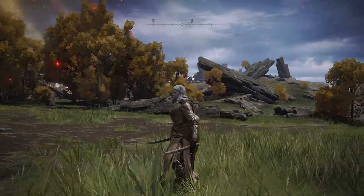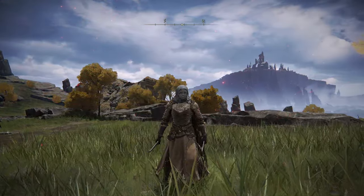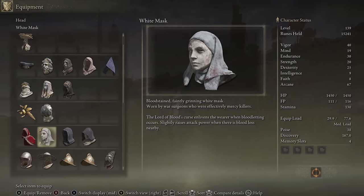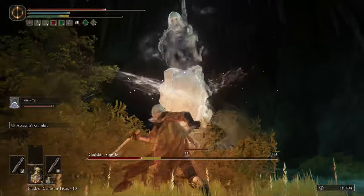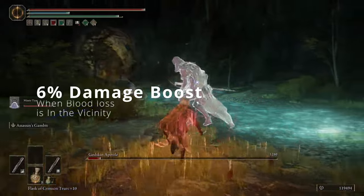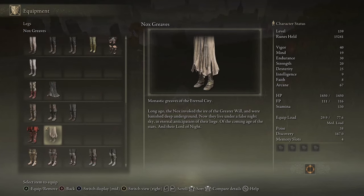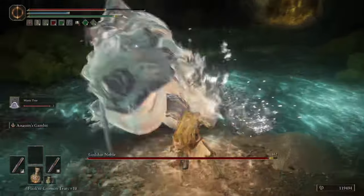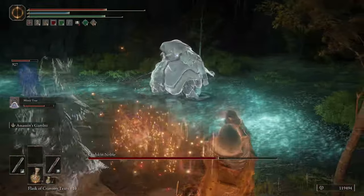Moving on to the armor — the drip of this set is absolutely phenomenal. There is one piece that actually serves a purpose; the rest is purely aesthetic. The White Mask is the piece we have a functional reason to wear — once blood loss occurs in the vicinity, we get a plus 10 attack power for 20 seconds. Note that in PvP this drops to plus 6 due to patch 1.09. The other pieces are the Bloodhound Knight armor, Exile gauntlets, and Nox greaves — purely aesthetic but they really sell the assassin look.